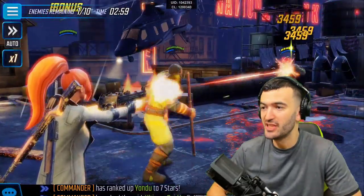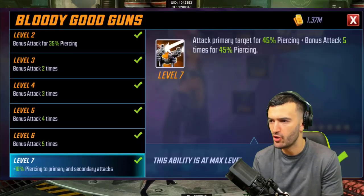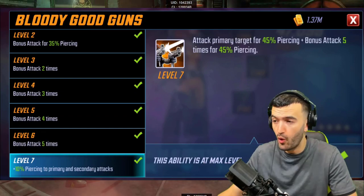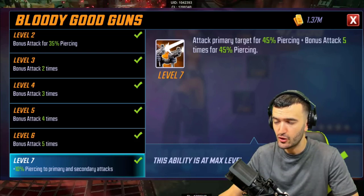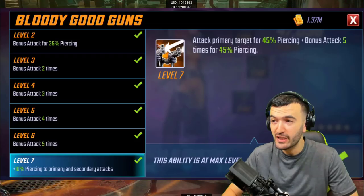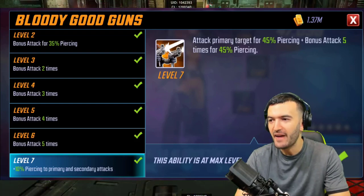Let's move on to Elsa Bloodstone — one of the out-of-the-blue characters added in this patch. Starting with her basic: attack primary target for 45 piercing, bonus attack five times for 45 piercing. Five times 45 is 225 total piercing — that is incredible. I'm really intrigued by five bonus attacks on a basic ability.